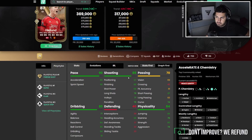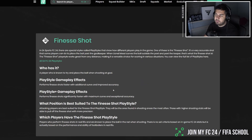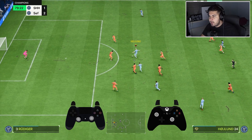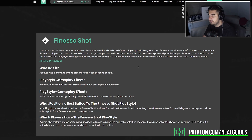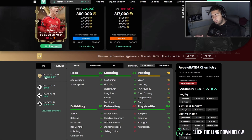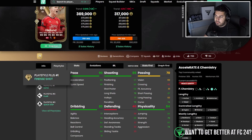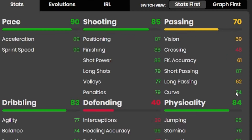There are a few reasons why I think Haaland has benefits. He has the Finesse Shot trait, and contrary to belief, that trait has not been nerfed — finesse shots are still very effective, at most only reduced a little. Players like Son are still good. On the Finesse Shot trait alone he's a very good card, because he's got good finishing and good shot power.